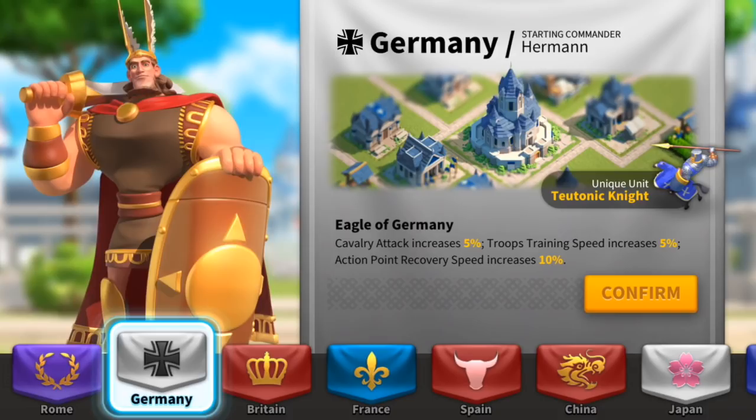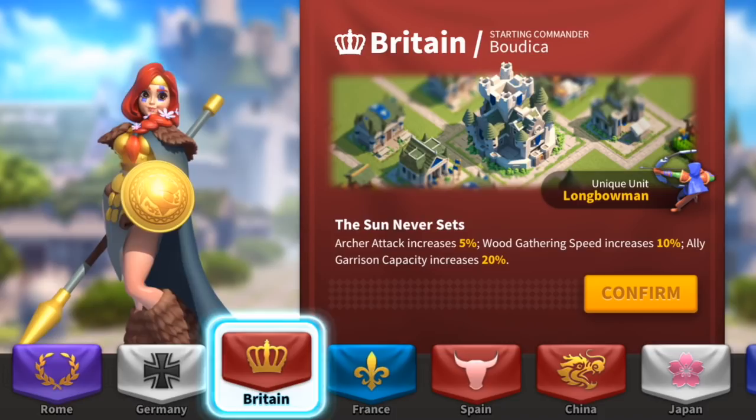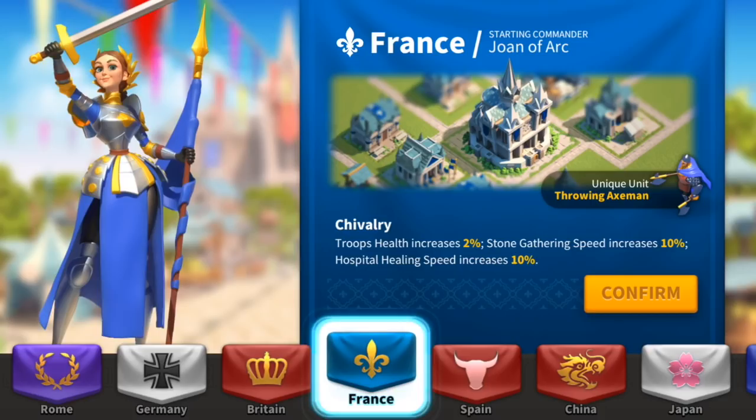We got Germany — the eagle of Germany, the Teutonic Knight, cavalry attack increased, top training speed. That's not too bad. Britain had the longbow, of course, the sun never sets, archer attack increases. This is using some historic units that make those civilizations so unique.